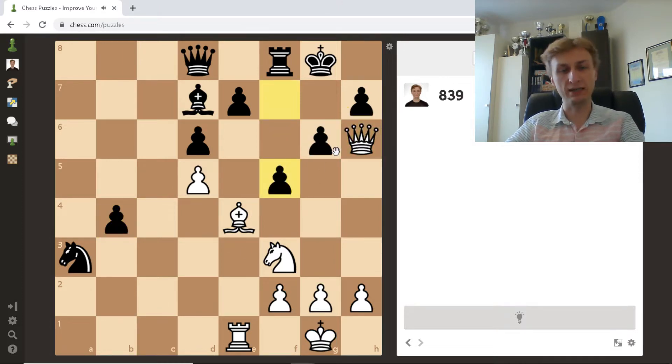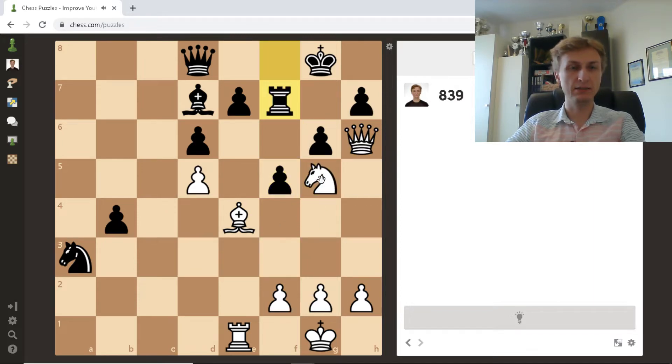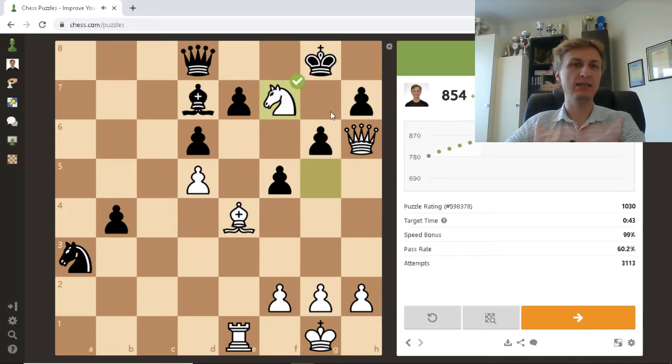f5 — okay, I was calculating f6. Unfortunately I cannot make variations here. Knight g5 should decide. And now takes on f7 — do I have anything better? Nope. Takes on f7, and then if king takes, I could take the pawn with a check and then move my bishop. Winning attack for white.